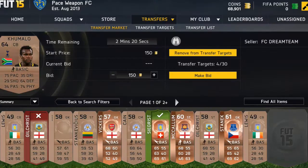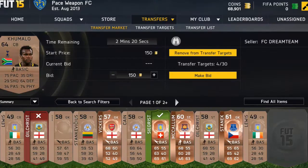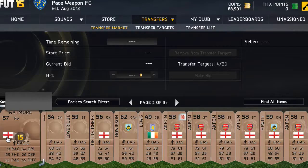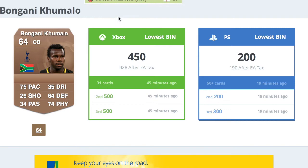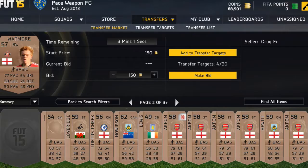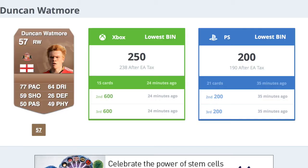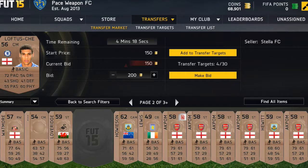Pocal sells for 200 — we're not going to pick him up. This Kumalo center back for Spurs also sells for 200 — skipping him too. Players who sell for about 350 coins or more are good to pick up. You can bid 150 and there's a 95% chance you'll actually win them.